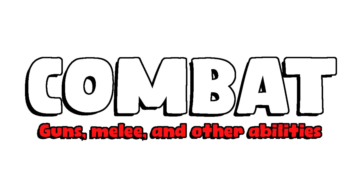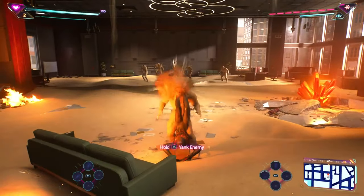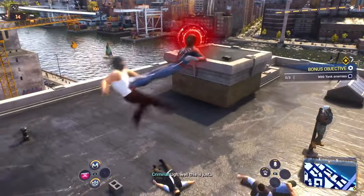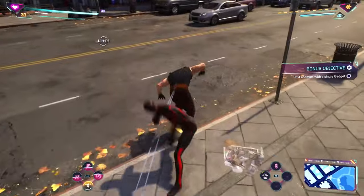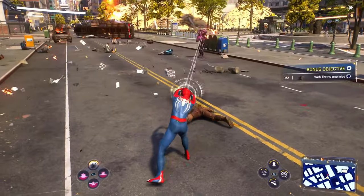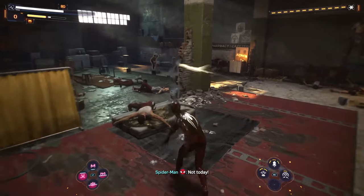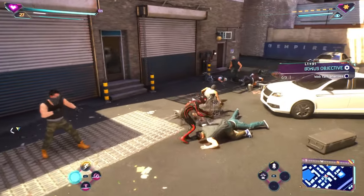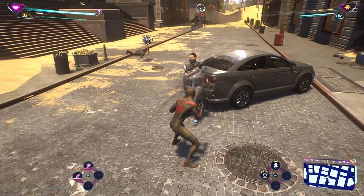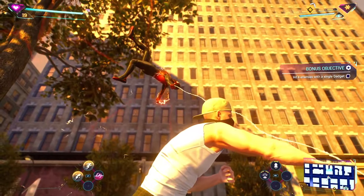Now let's talk about the combat, where you can kick and punch enemies, launch them upwards, kick and punch them while in the air, do swing attacks, zip attacks, and web attacks like pulling enemies, throwing them, throwing their own gun at them, throwing objects at them, or just webbing them up or webbing them to surfaces. And once your focus bar is filled, you can perform finisher moves.